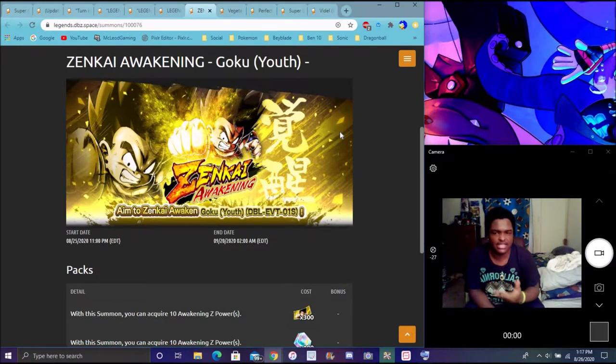Zenkai Goku is back up as well. It's weird because the unit came back but his Zenkai didn't come back up — I think that's happened before with some units. Zenkai usually shows up first. If you haven't tried to get him up, I'm probably going to do it myself. You can get tickets and crystals and summon on his banner. You do have to get him to 7-star though — his banner is back up and that's pretty good.